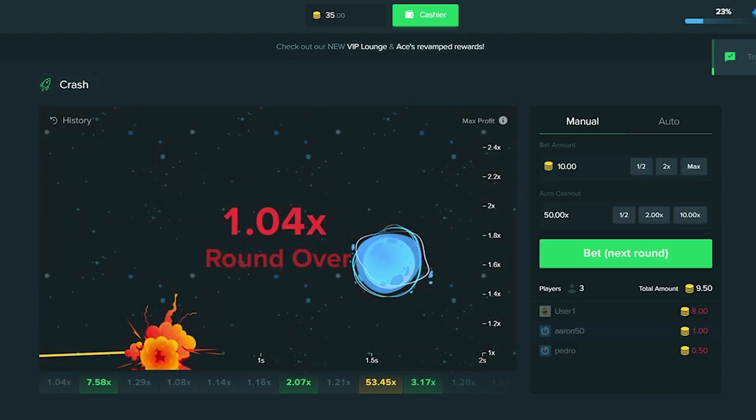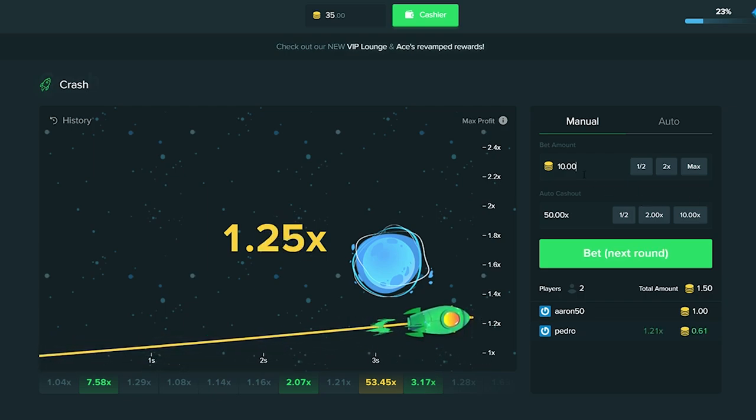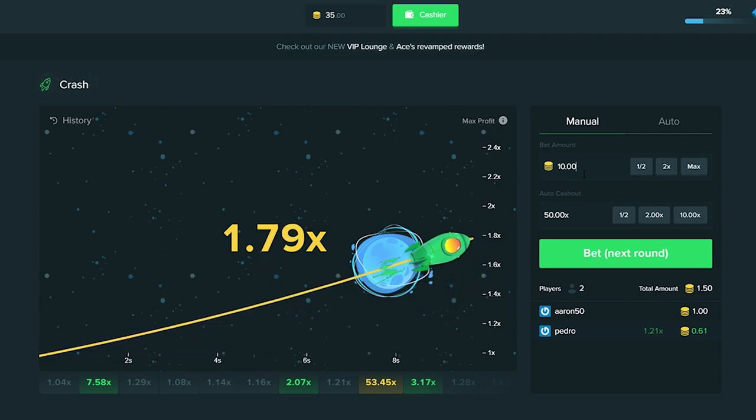We're going to start off small and as we hopefully make profit, we'll go ahead and increase the bets. I've went ahead and did the math - you have to win five times to basically make back what you're betting. For example, you put in $10, you got to win five bets because every time you win you only make $2. So just to make $10, you got to hit five of them.